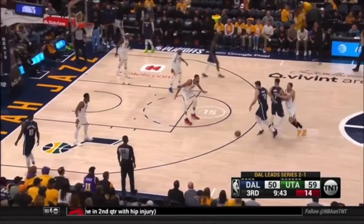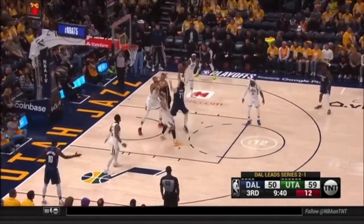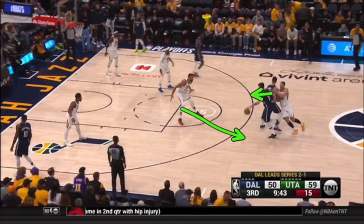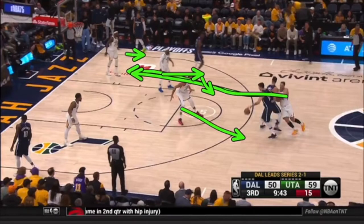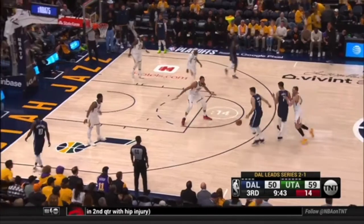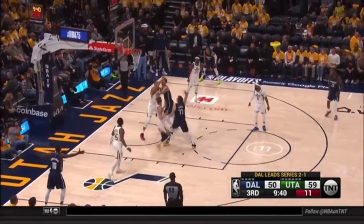You're running drop coverage on Luka Doncic — I just don't agree with this. This guard has to fight over the top, and of course it's a two-shot foul. I'm switching this ball screen. When this player cuts through, this turns into a 1-3 ISO. This player now can just come over and double. This player rotates up here, this man rotates here, and the man that doubles falls into the man that cuts through. Now we're just doubling and rotating, preventing Doncic's drive and protecting the three-point line. But instead you're giving Doncic the lane, and it results in a two-shot foul.